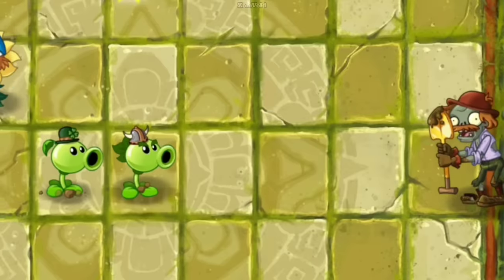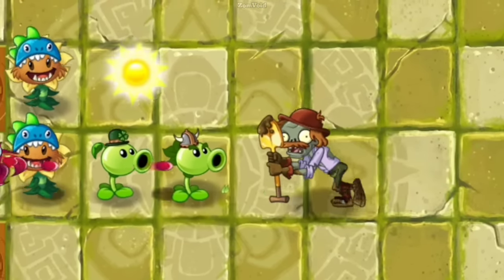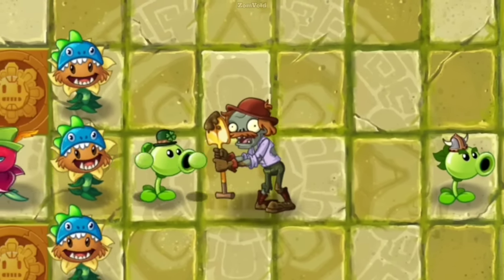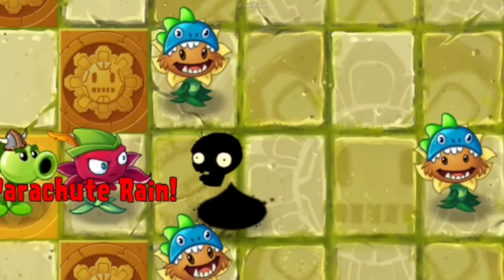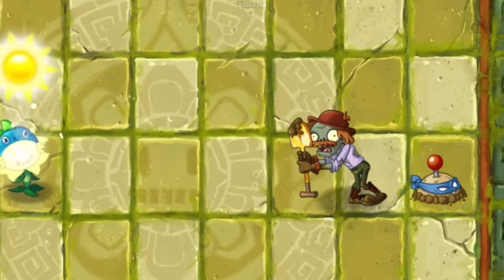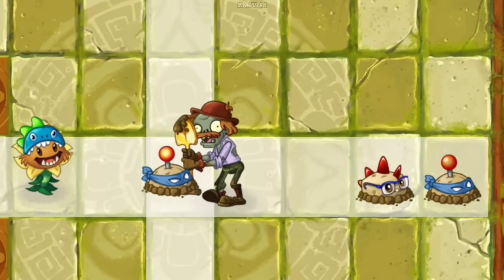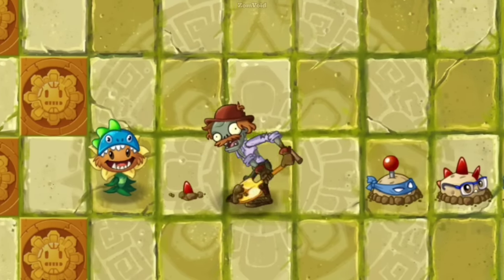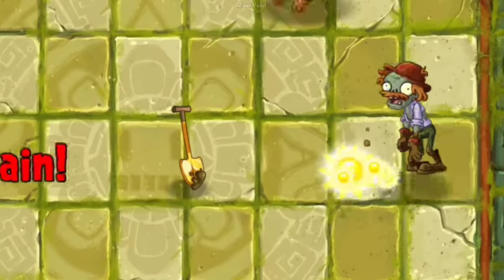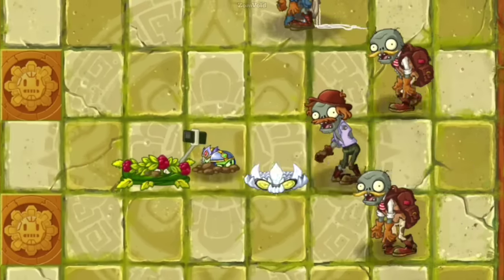Number 9. Excavator zombie is one of the most annoying zombies in Plants vs. Zombies 2. If you forget to bring a lobbing plant, you will lose the level instantly. If the excavator digs up a potato mine or primal potato mine, it will instantly recharge for some reason, making good use of its shovel. Similarly, when the excavator is trapped by a bramble bush and immediately digs up that plant, the excavator will lose its shovel and, for another reason, can eat any kind of underground plant.